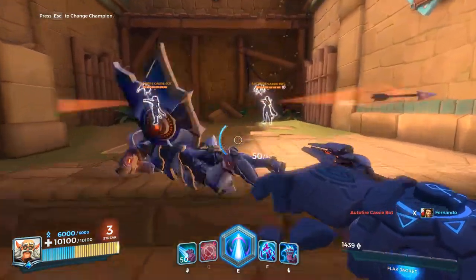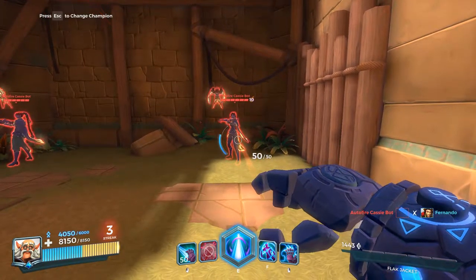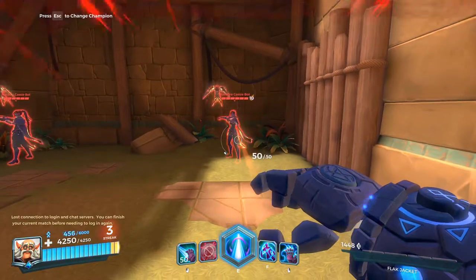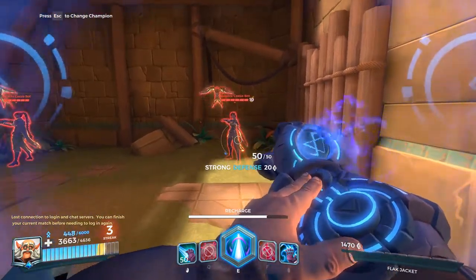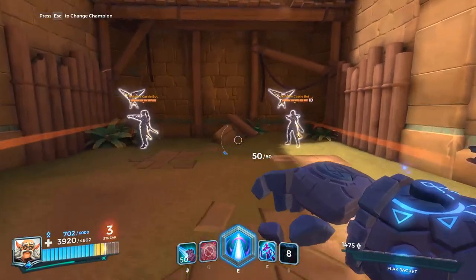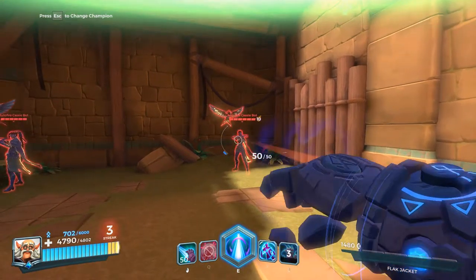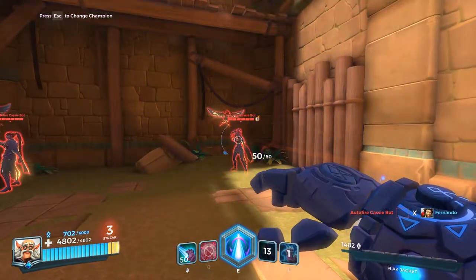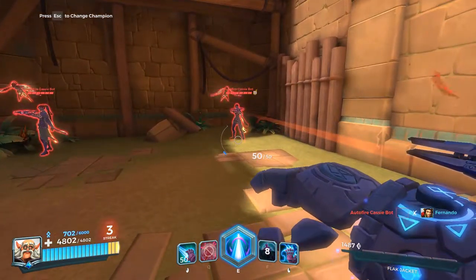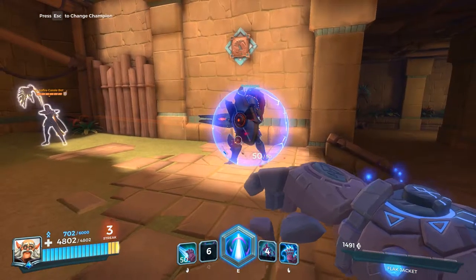The right click recharges your shield - the amount is about six thousand standard. Let's say I'm getting hit and the shield goes all the way down - I can use it and it gets my shield back up so I can last longer. Very nice ability. The F-move shoots out a blast that silences and disarms. She's still shooting probably because it's a test bot, not an actual player.